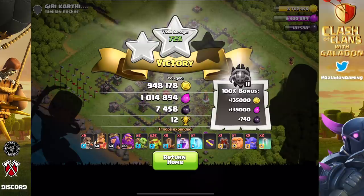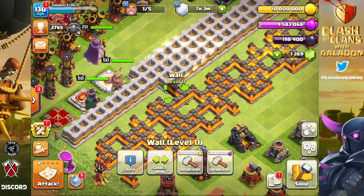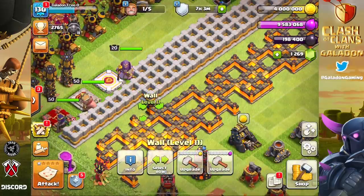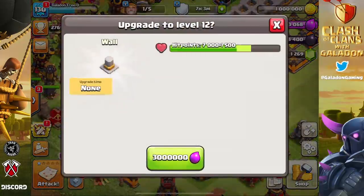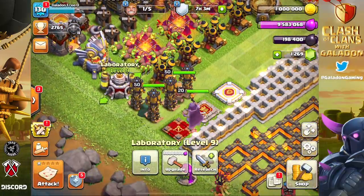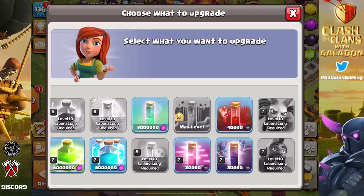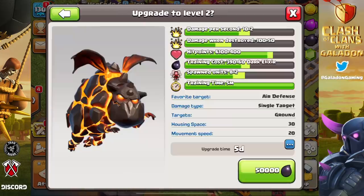Just the Town Hall remains — I decided eight sneaky goblins was the ideal number to send in. They got exposed by the time they reached the core, but they're so strong against the Town Hall that they got the job done. That was only eight sneaky goblins — 38 are left over. It's a perfect raid: all loot stolen. You can wipe out a base, two-star it, then use leftover sneaky goblins to snipe in the next raid or two. Master 2 to Crystal 1 is the range I suggest for Town Hall 11 — amazing loot, easy to find millionaire raids.